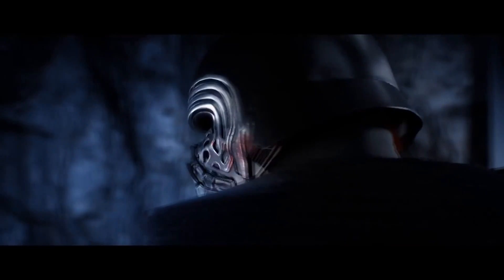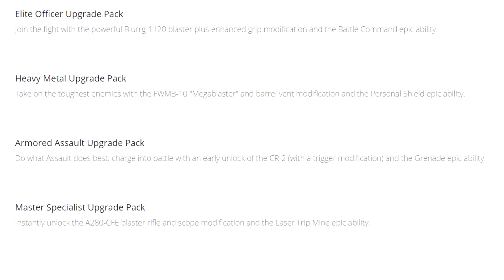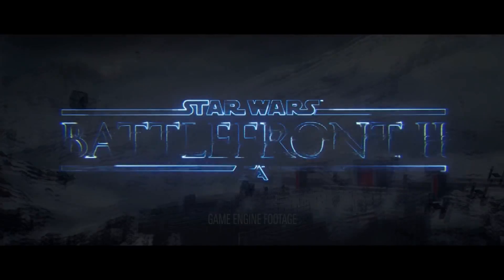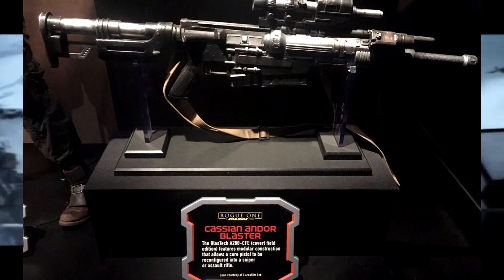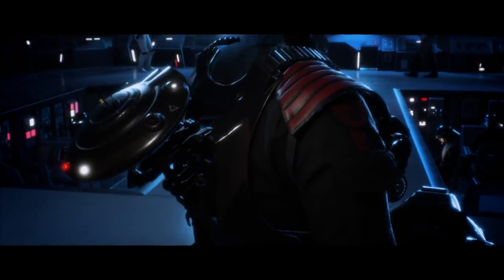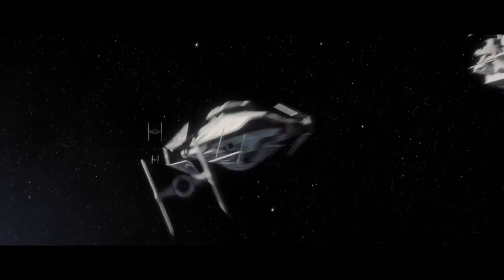Last but definitely not least, we have the Master Specialist Upgrade Pack. You'll get immediate access to the A280 CFE Blaster Rifle with a scope modification and the laser tripmine epic ability. The A280 CFE is a modified version of the standard A280 we all know and love, but it's been turned into a sharpshooting monster, and I think it's going to be really fun to snipe people with that thing.